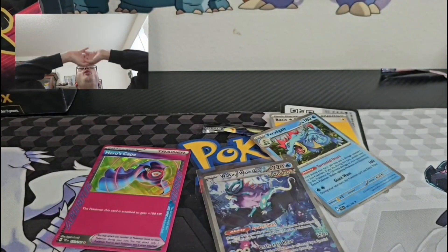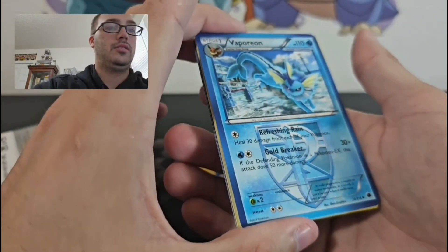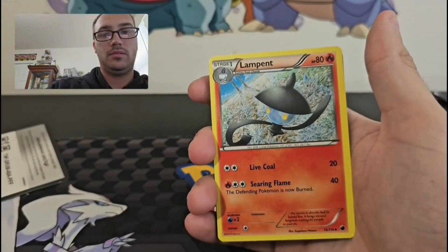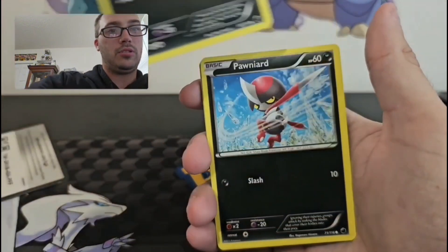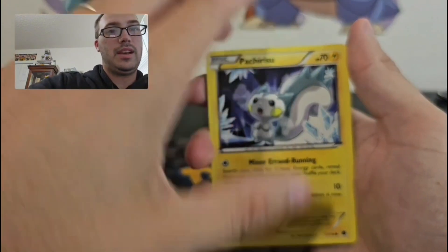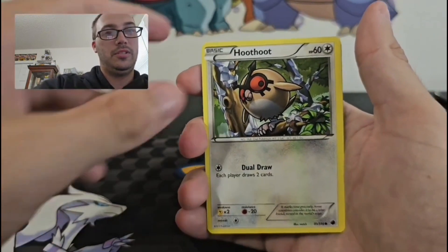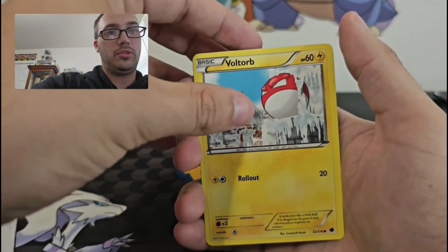Oh, oh my goodness! Nice — we got the Vaporeon. Definitely taking that Lampent. Probopass, Honeyyard, this little guy, the Eevee, Hoothoot, Voltorb — we should be coming up on our reverse.